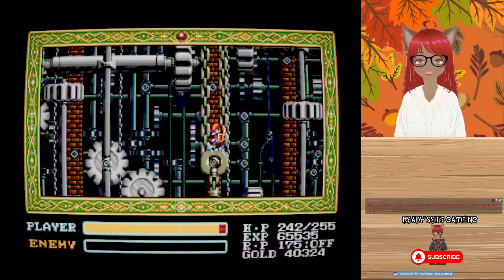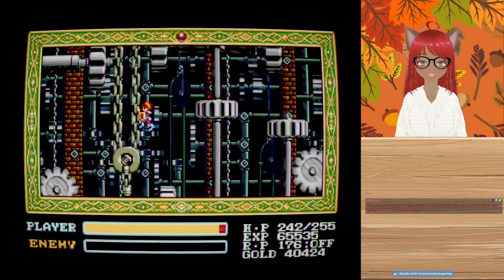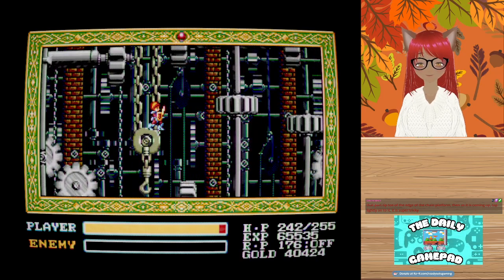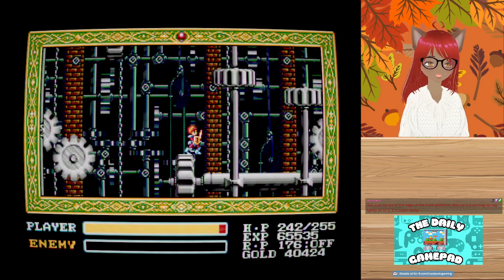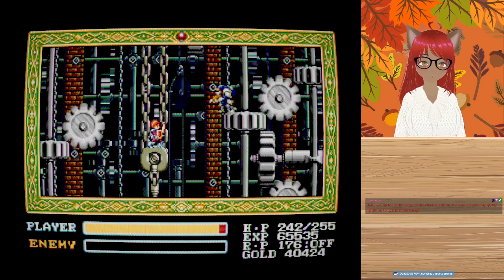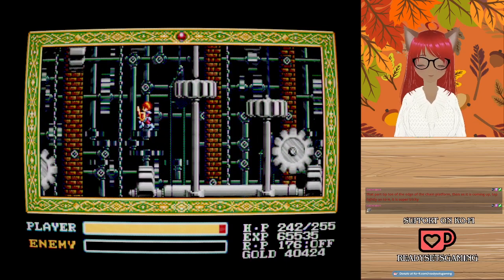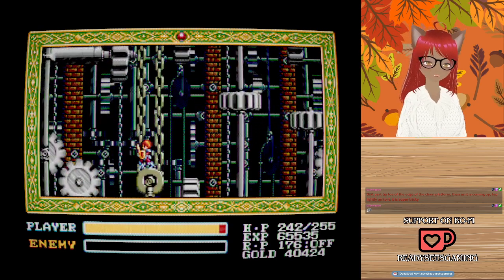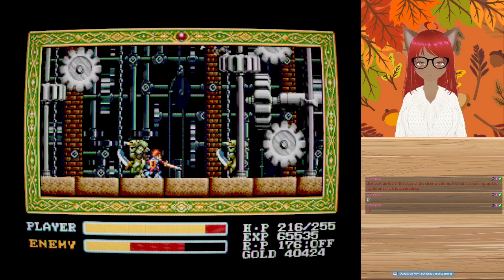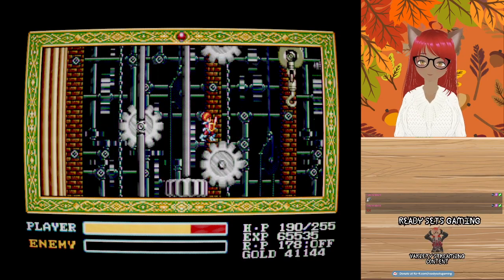I'm just going to be honest — I am annoyed with this part. I don't want to have to be going through this on a... it's just terrible programming. Then why don't you have something that'll make him fly or float? You got all this other stuff but he can't make a jump — get out of here. I don't even care anymore. I think it's time for me to wrap this one up. GG — we had a good run, but I'm done with this.